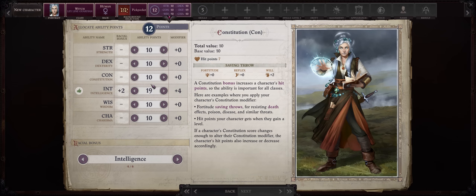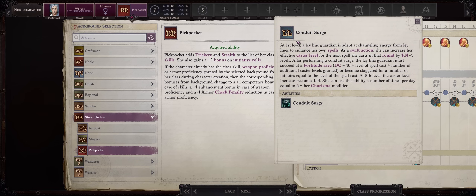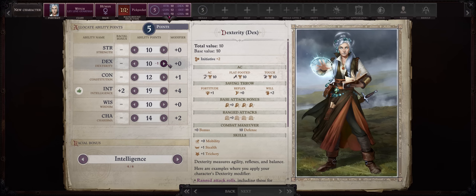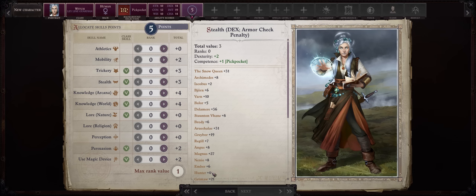For Ability Scores, Intelligence is the way to go — 19 is enough at character creation. Then I would go for 14 Charisma, it can help late game once we become a full Lich for extra hit points, and it will still provide you with more uses of Conduit Surge. Then 12 Constitution — although this character is a ranged spellcaster and even your hexes have range, it's just to be safe. And 14 Dexterity. For skill points, because of our high intelligence we'll get to specialize into a lot of skills, ideally Arcana and World, together with Use Magic Device and Persuasion, as we have decent Charisma.